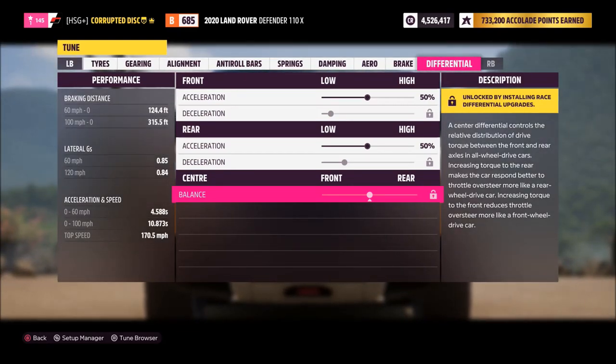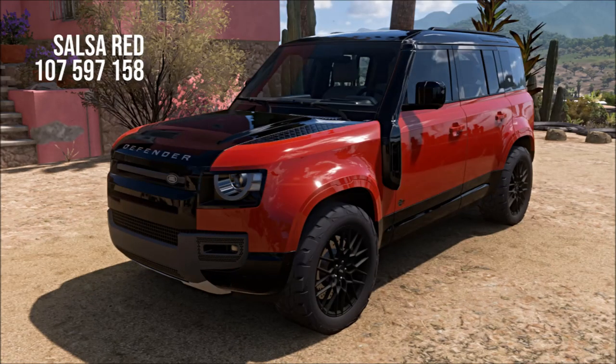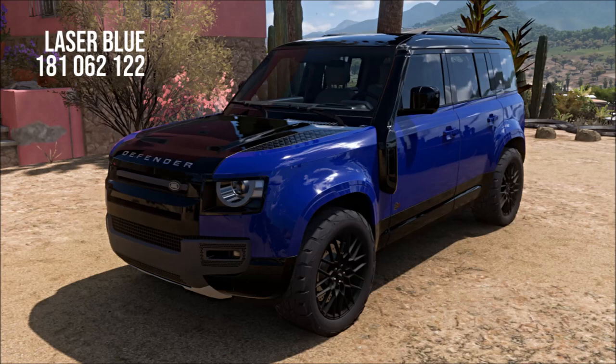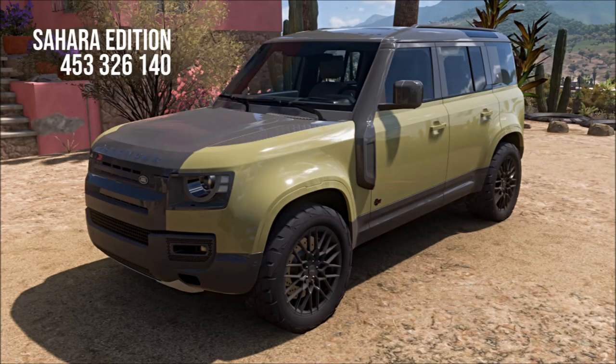I'll flash up on screen the livery options I've done — five different liveries in total. I'll put the codes for all of them on screen. I've done my favorite color, Vesuvius orange, as a tribute to the Range Stormer concept; salsa red; laser blue; ice white; and for those who like the off-roading look, a special safari edition with desert colors, which I think looks pretty nice on this car. Grab any and all of those as you choose, and you can grab the tune from my storefront as well.